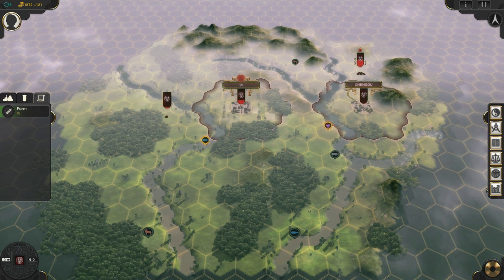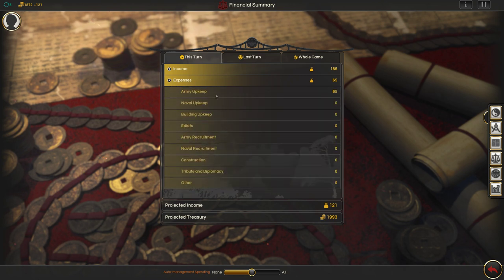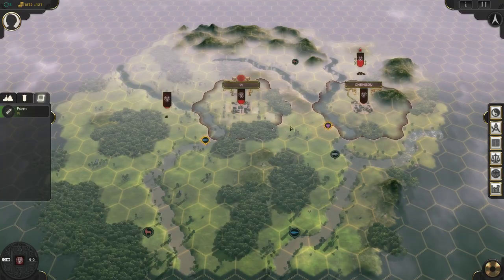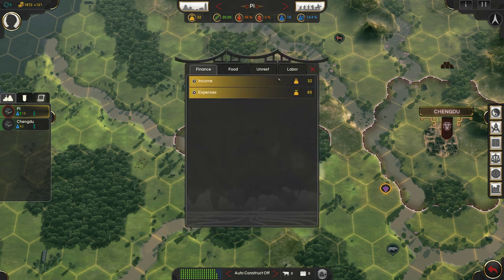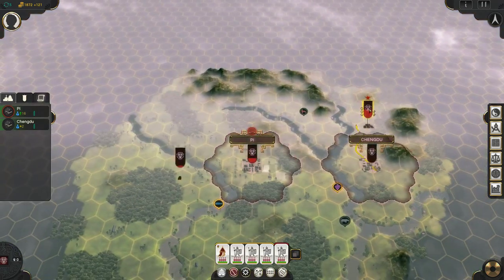I left off last time wondering whether or not these troops are costing us any money. If we have a look at our financial summary, it says our army upkeep currently costs 65 - the only expense we have at the moment. But this seems to not include these bandits, because looking at our capital finances it shows an expense of 65 which is only the garrison we have built. So it seems like these bandits do not cost upkeep - they're basically free troops, which is incredibly amazing.